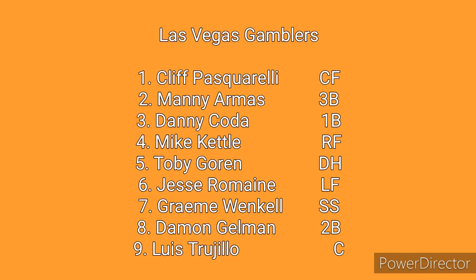The starting lineup looks to be the strength of this team, as there is not an easy out one through nine. Cliff Pasquarelli is looking to lead off in center field, Manny Armas at third base, Danny Coda at first, Mike Kettle in right field, with Toby Gorin DHing. The sixth spot will be Jesse Romain in left field, Graham Winkle will be shortstop, batting eighth will be Damon Gellman at second, and Luis Trujillo looks to spend a majority of the time catching.